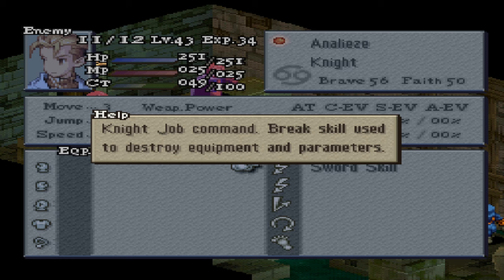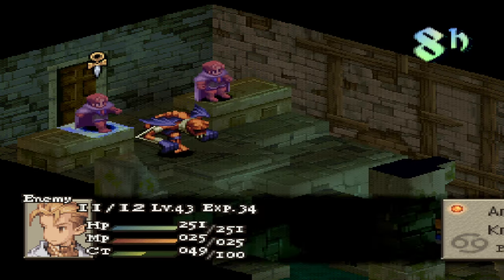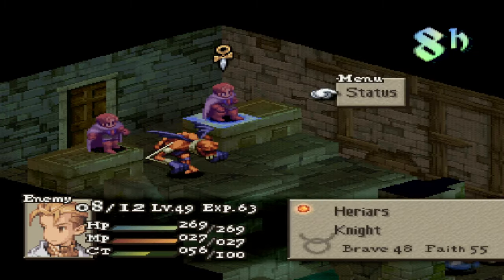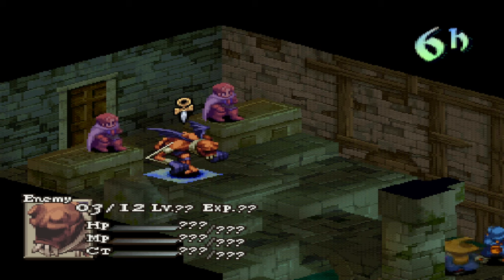Furthermore, we've got some more undead available on the field. We have two undead knights with Sword Skill, interestingly enough. Knight Job Command — breaks skills used to destroy equipment and parameters. So that makes sense, a Knight Job Command. However, the Knight Job Command is not called Sword Skill, so I wonder if it's like a unique skill set. They're both sporting a pretty formidable attack. And then finally, we do have Zalera.